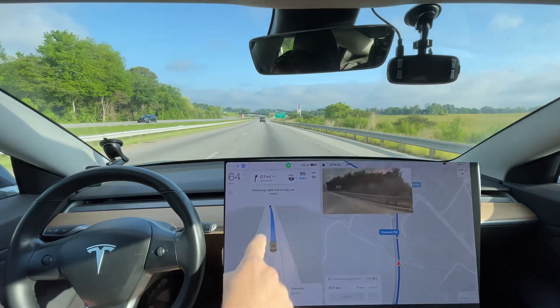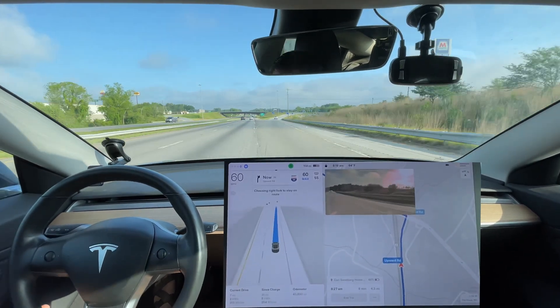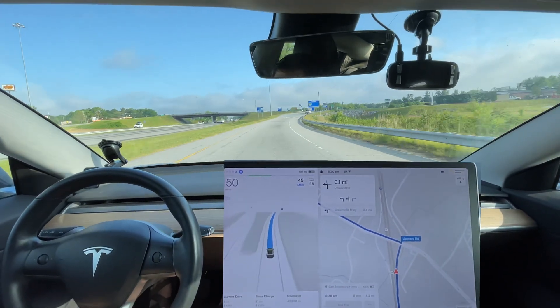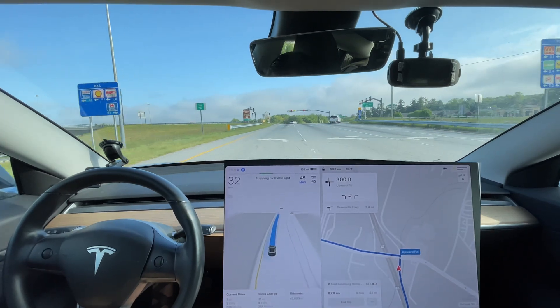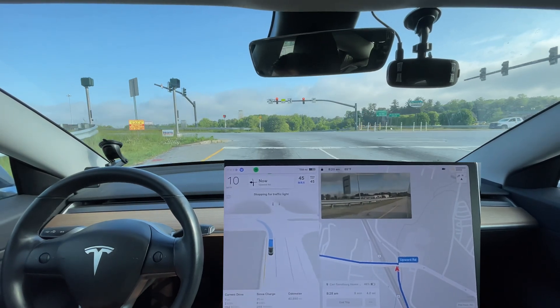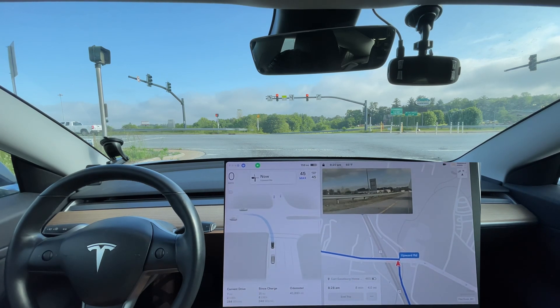The car said 'Choose your right fork to stay on route' — interesting. Is this taking an exit? It's technically a fork, but it's literally getting off the highway, so it's just interesting verbiage. That's definitely new with this version. Also the previous version had the tendency, more so if there were cars at the light already, to make a huge swerve over into the right lane all of a sudden as it was getting in the left lane. This is good — it's staying in the lane you want all the way to the end.